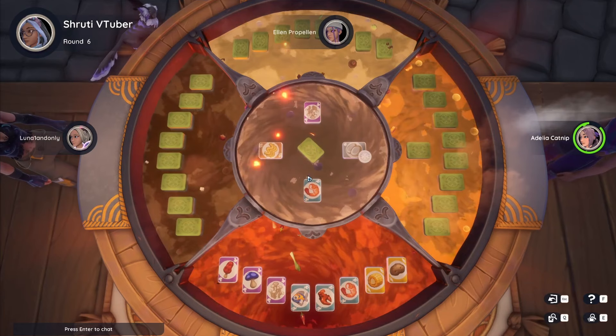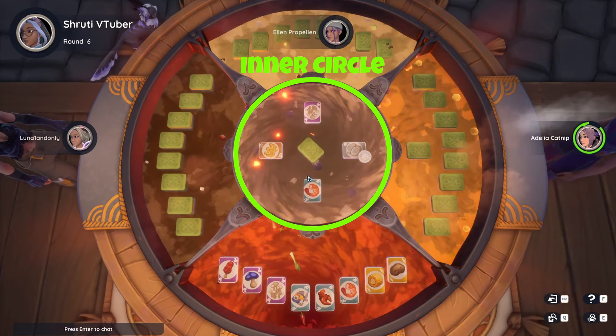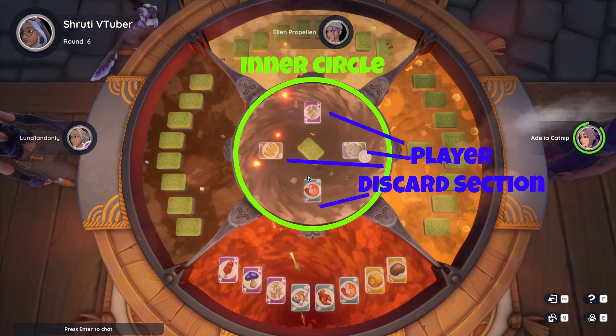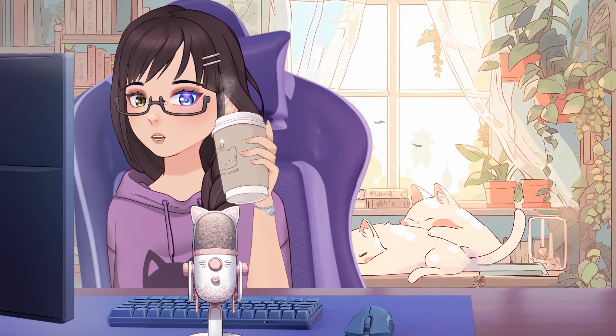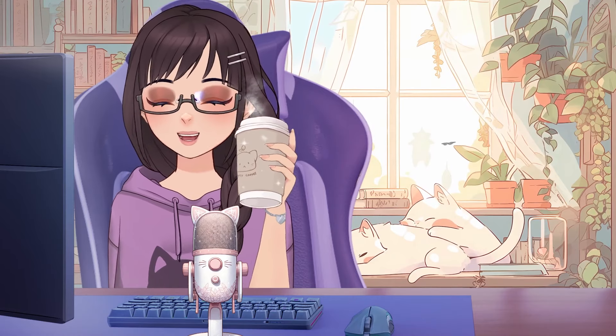Now let's get to the table layout itself. Going from the center outwards, we'll start with the inner circle, which contains the draw pile in the dead center. This contains all the cards not already in player hands or in the next section, which is the player discard section. Here, each card discarded by a player on their last turn will become available for other players to exchange with one of their cards during the discard phase of their turn. After this inner circle, we come to the section for each of the player's hands. Your hand will be directly in front of you and will contain eight permanent cards, and if it's your turn, a potential ninth card, which you can either keep by exchanging one of your currently held permanent cards, discard it, or use to complete your final set and win the game.